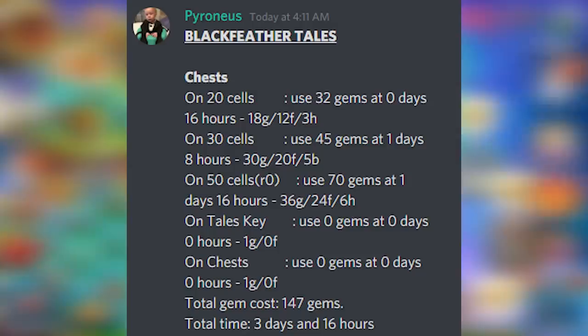On the 30 cells you should be spending around 45 gems after 1 day 8 hours — that's 5 collections total. The second you move to the next node counts as one collection, then you do 4 more. On the 50 cells, you're going to use around 70 gems — that'll be about 1 day 16 hours. The Tails key is free, the chest is free, and in total that costs 147 gems. I was warning everyone: just have 150 gems saved because I've played these events before.